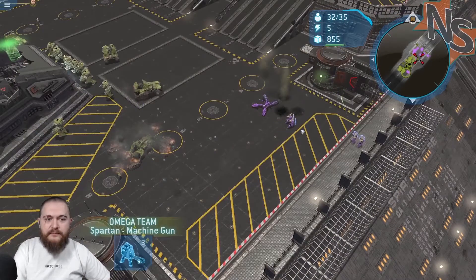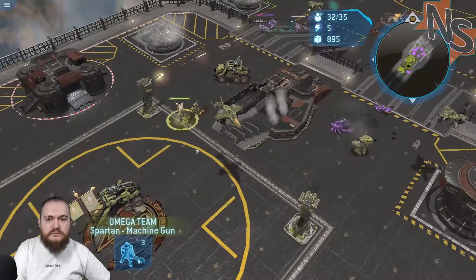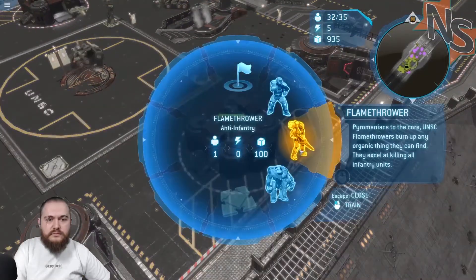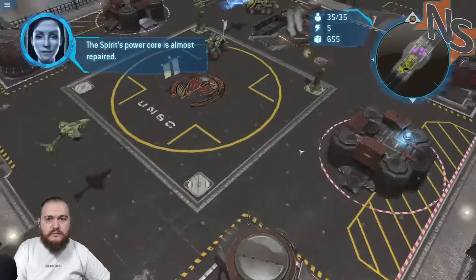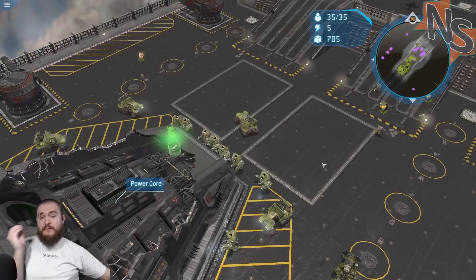Get out of here. Get moving, Spartan! The Spirit's power core is almost repaired. Yeah, it is — because I am efficient!